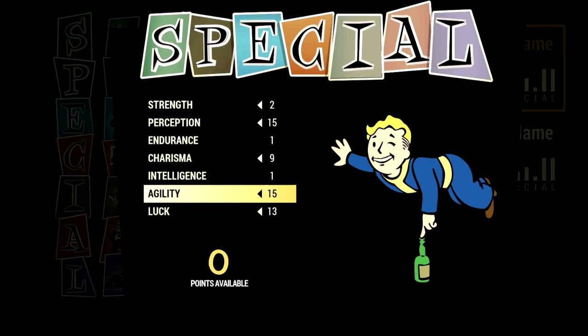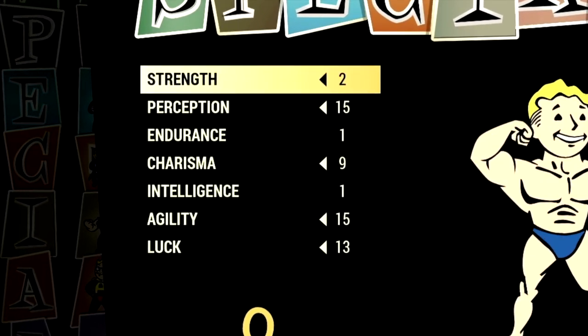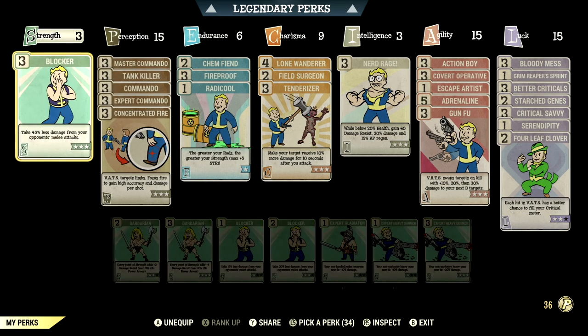Over in the builds, these are my base stats that make up both my in-game commando builds. If you want to use the exact builds I'm using, this is the start — these are the base stats with the legendary perk cards equipped. Over in the normal perk cards, these are the cards that make up my in-game bloodied commando build. Starting off in strength, we have 3, and this is going to have blocker maxed out.